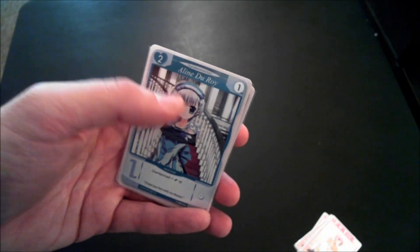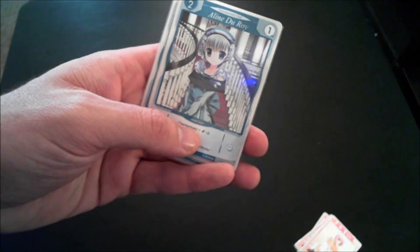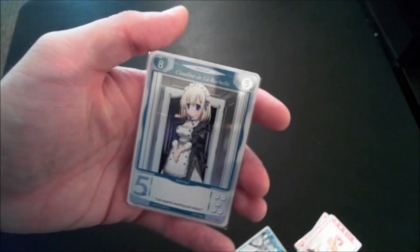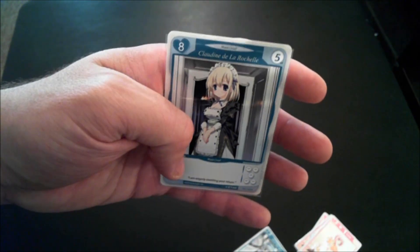There are two different new kinds of maid chiefs. You have Elene Duroy, who has an employ cost of two, is worth one victory point, and has a chambermaid cost of two servings. Then there's Claudine de la Rochelle, who is eight to buy but worth five victory points — that's pretty much all she does.